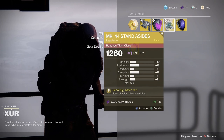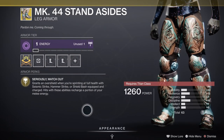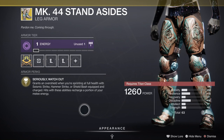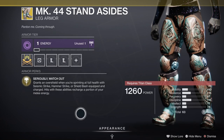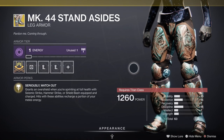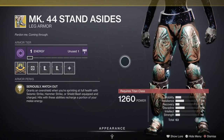Next we have Mark 44 Stand Asides for the Titan — he's had these a lot recently. It grants an over-shield when you're sprinting at full health with Seismic Strike, Hammer Strike, or Shield Bash equipped. Charged hits with these abilities also recharge a portion of your melee energy. It's pretty useful if you're using one of those, and it's spread across a few abilities. The over-shield is pretty good. This isn't quite as good as the Hunter one but it's still middle tier — not appalling but by no means great.